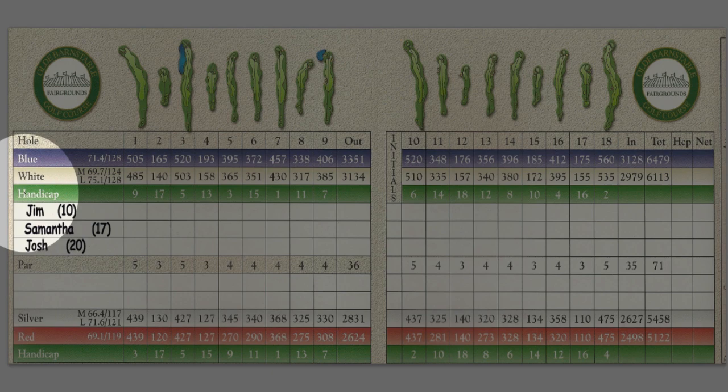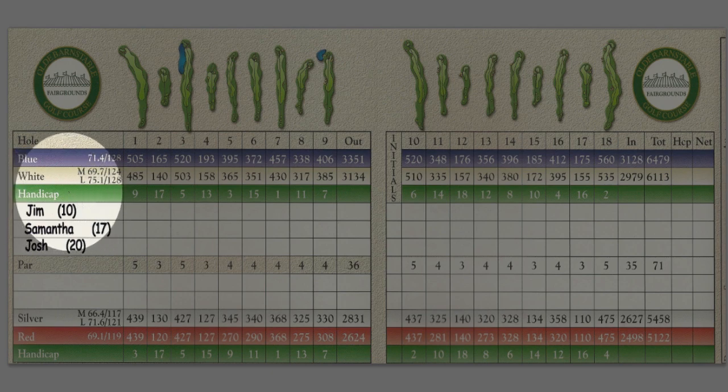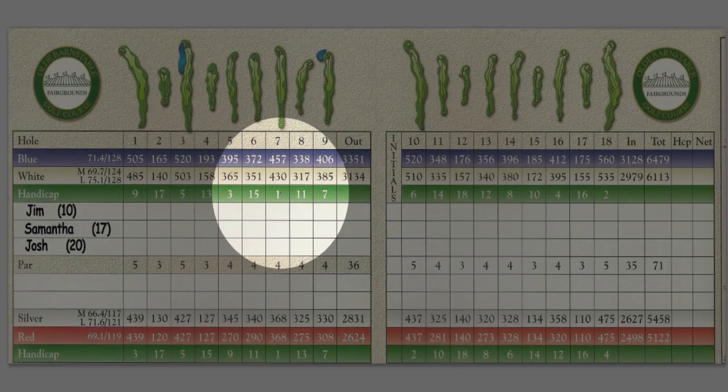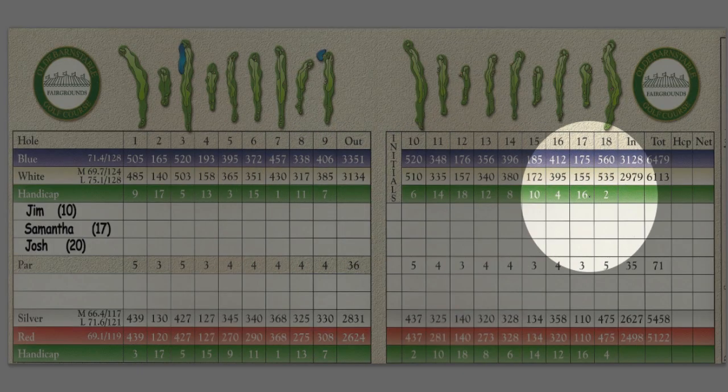You look at the handicap line, which you see right here for the men — it's just below the blue and white tees at the top of the scorecard. That indicates the difficulty of each hole for men players. The most difficult hole is the seventh hole, marked by a number one. The second most difficult is the 18th, marked by a two.